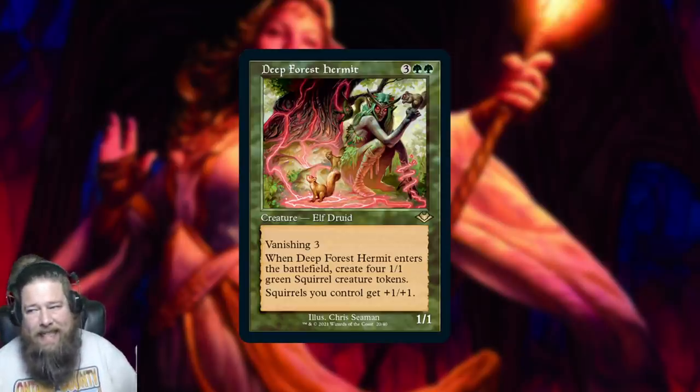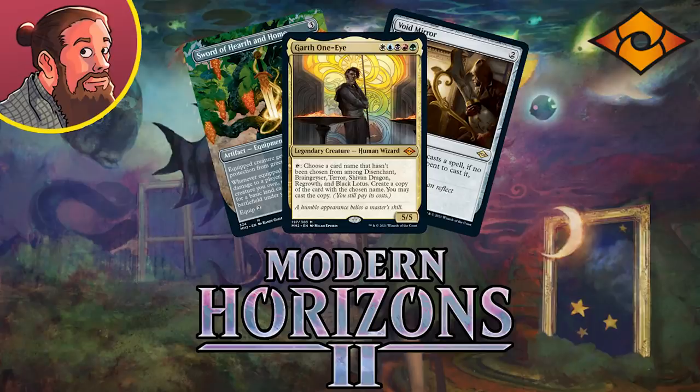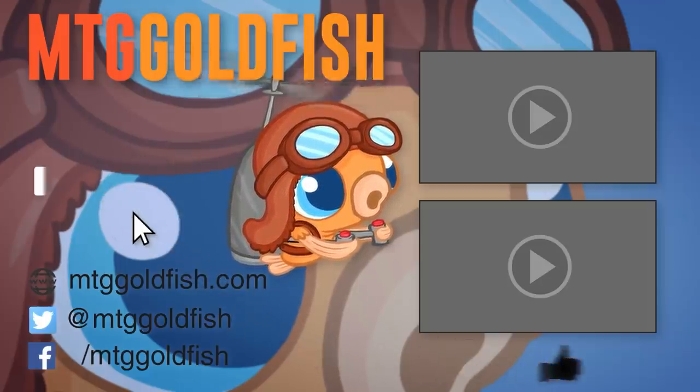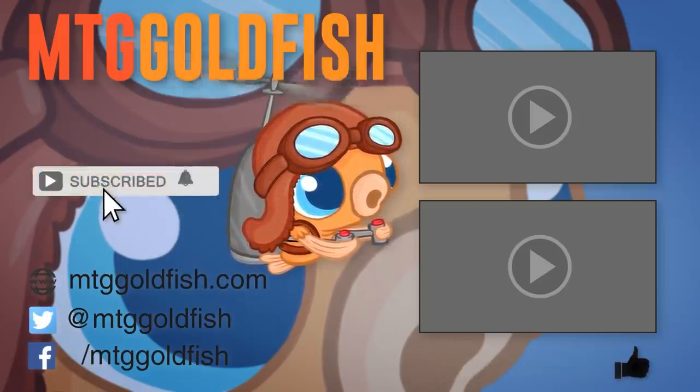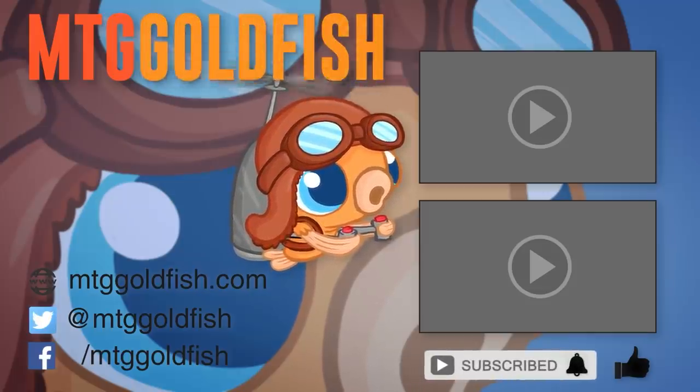That brings us to the end of our Modern Horizons 2 daily spoilers for today. What do you think — how good is our new sword? Can it show up in Modern or is it just a Commander staple? What do you think about Garth One-Eyed — is that the sweetest card ever or the weirdest? Let me know what you think. Thanks for watching, I'll be back tomorrow with more Modern Horizons 2 spoilers. If you enjoyed it, click that like button, subscribe, and hit the bell icon for alerts on new videos.